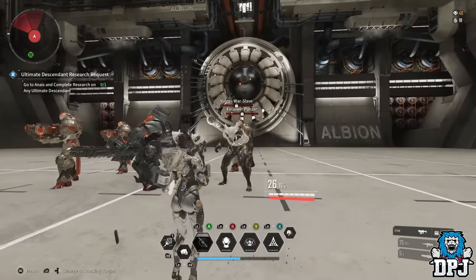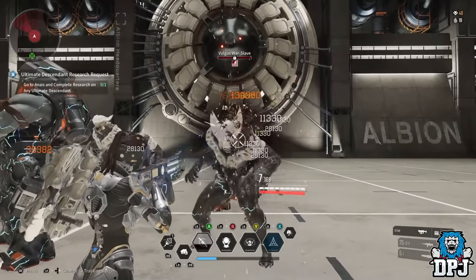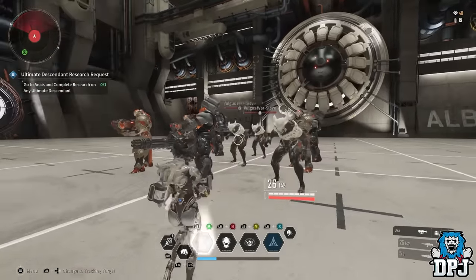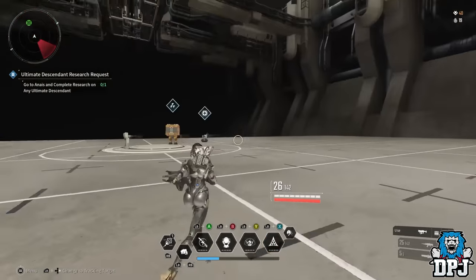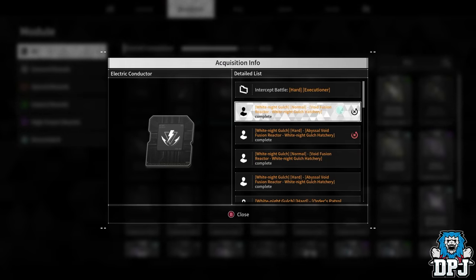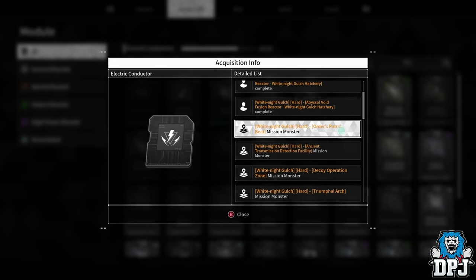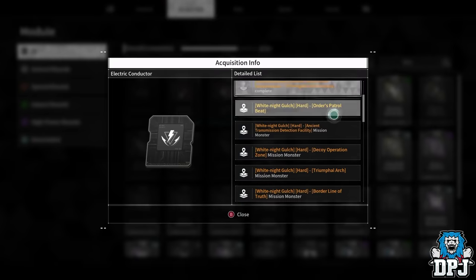If you can extend that electrocution and keep it on the enemy longer, you'll do more damage overall. What's great about Sharon is that when you apply electrocution, you use an entire clip while it's active. When electrocution falls off, you can reload and go again. If you want Electric Conductor for general rounds, White Knight Gold seems to be the main area to find it.